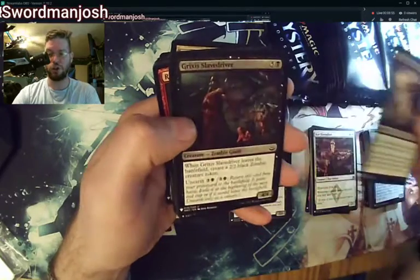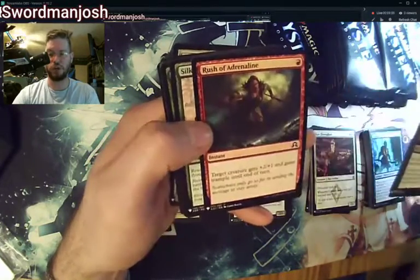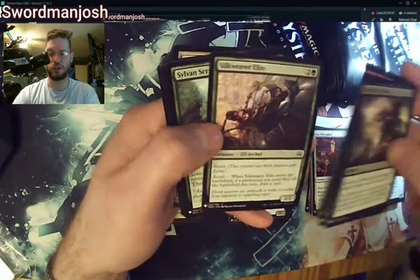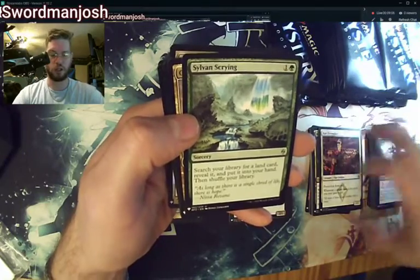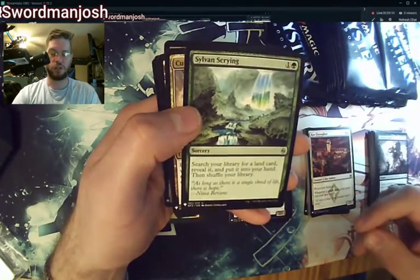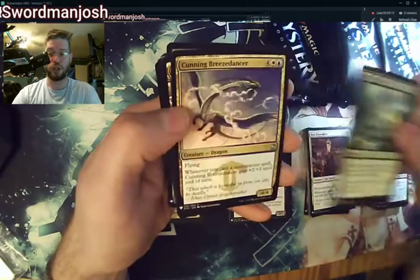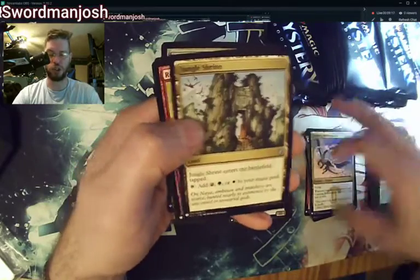Douse in Gloom, Grixis Slave Driver, Reckless Firewalker, Rush of Adrenaline, Silkwraith Elite, Sylvan Scrying — a pretty good reprint for Eldrazi green. Cunning Breeze Dancer, Jungle Shrine.